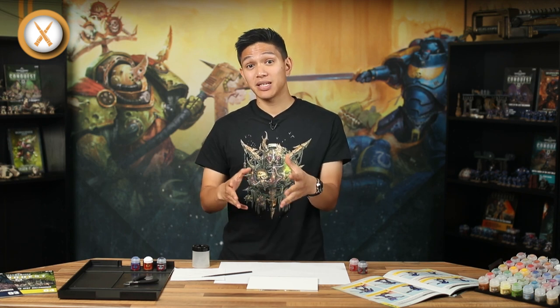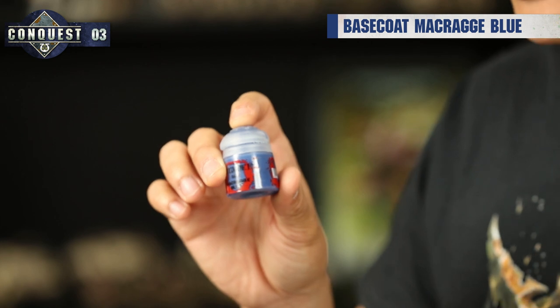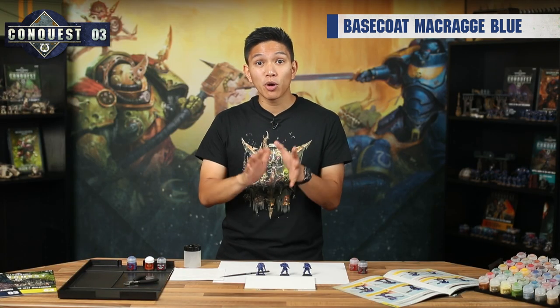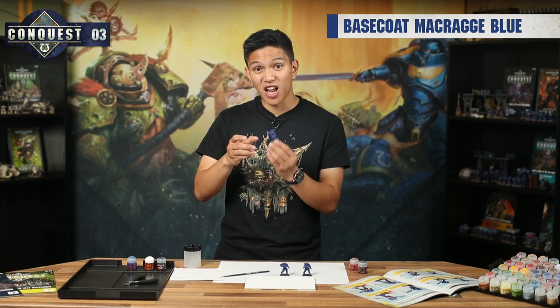If you look at the painting guide in issue 3, you'll notice that how you paint the Reavers is really similar to how you painted your Intercessors last time. Remember to wash out your brush after each colour and bring it back to a fine point, and to change your water regularly. Paint your Reavers all over with Macragge Blue. Remember to add a little water to the paint and apply it thinly with even brush strokes so you don't obscure the detail. While each model is drying, you can base coat the next one. When it's done, it should look like this.